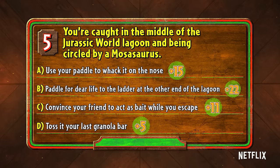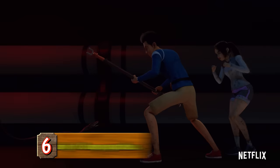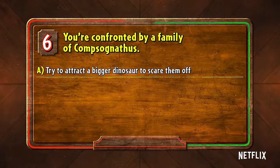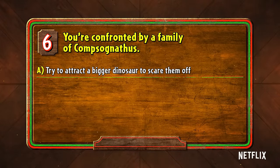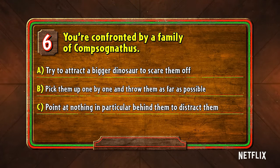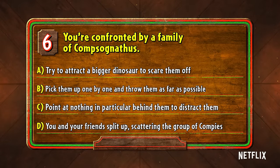If you answer D, that's some wishful thinking — it better be a really good granola bar. Number six: you're confronted by a family of compsognathus. Do you A, try to attract a bigger dinosaur to scare them off; B, pick them up one by one and throw them as far as possible; C, point at nothing in particular behind them to distract them; or D, you and your friend split up, scattering the group of compies.